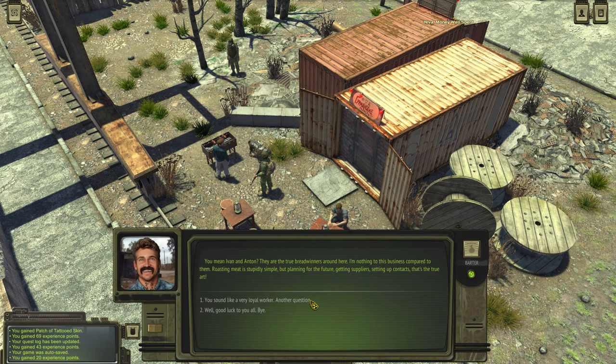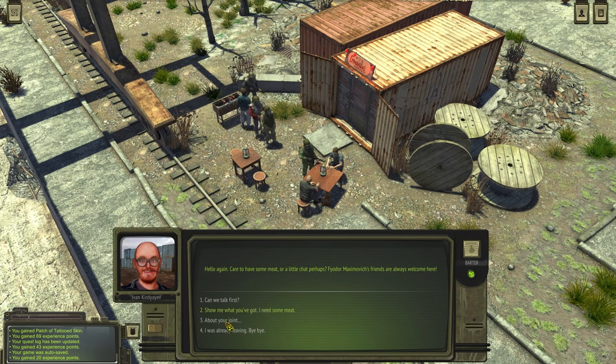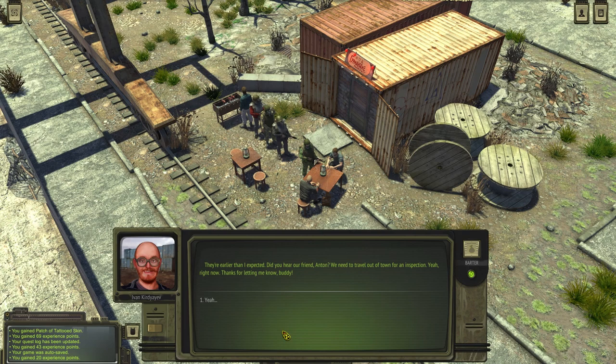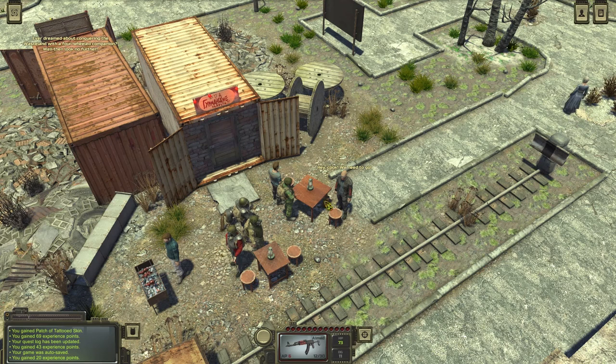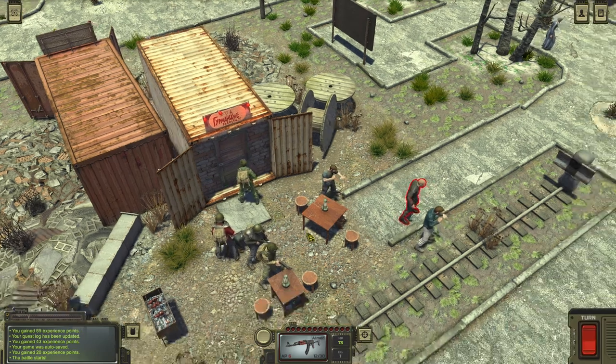What's your connection to those guys over there? No idea. Maybe those guys are the ones I'm looking for. Howdy. About your joint. 'The cooks are signaling — six new portions of chicken meat need to be picked up from the usual spot.' The man's face changes not at all. He shrugs and calls out to his partner: 'We need to travel out of town for an inspection — right now.' Thanks for letting me know. Probably I was not supposed to click that thing.